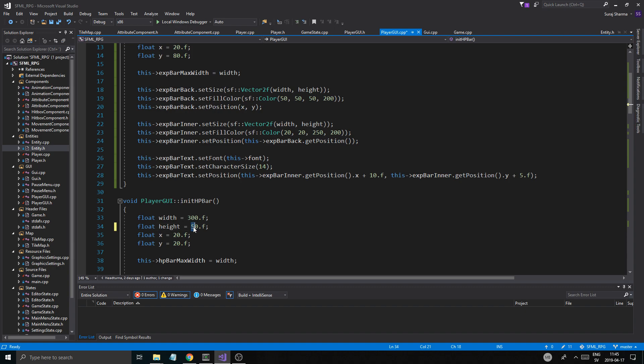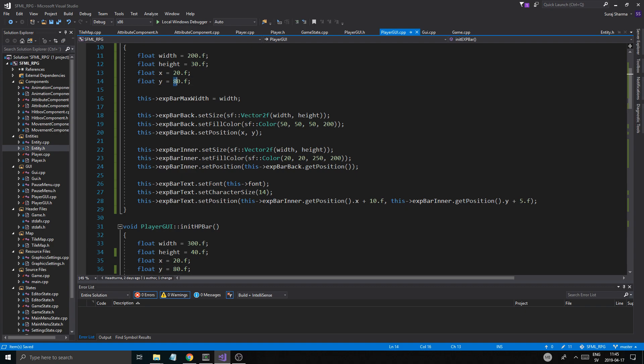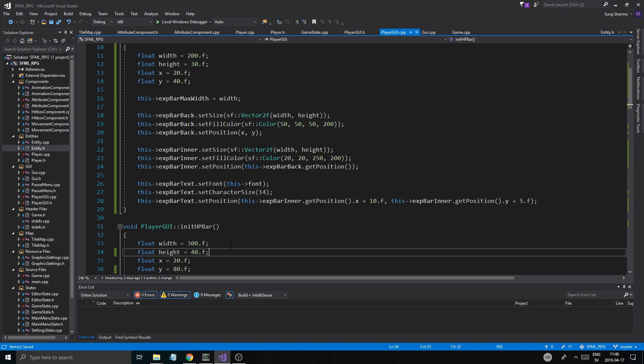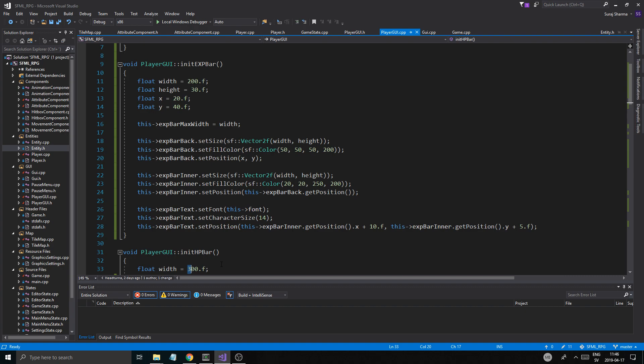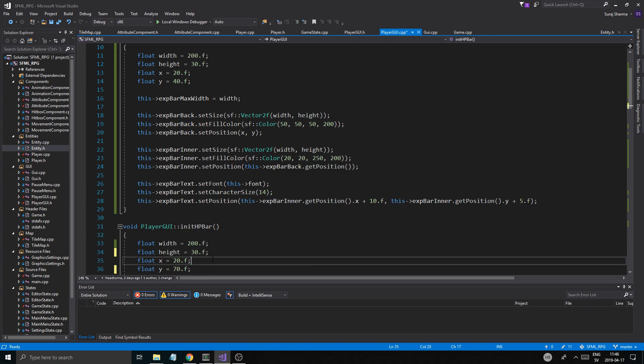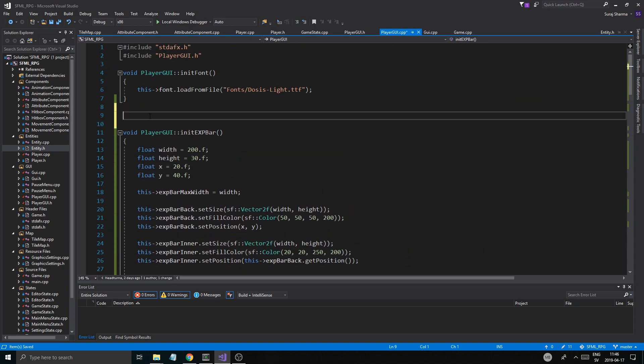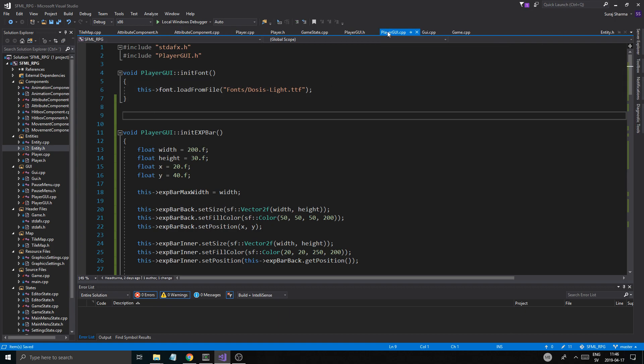I'm going to make this a little smaller as well — 40 — and pretty much going to put this at the position the exp bar is, so I'm going to set that to about 70, almost 80. It is cool because we're going to show the level as well. This will be about maybe 40 wide, 30 high, so 70-80. Height 40 — that seems nice. Maybe we want these to be the same size — that would be cool. Font size 16, 14.